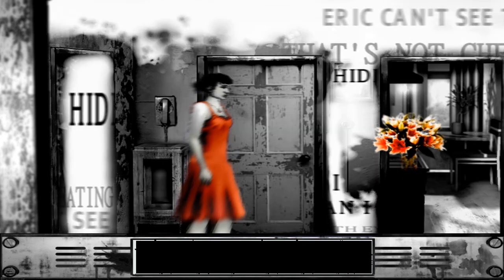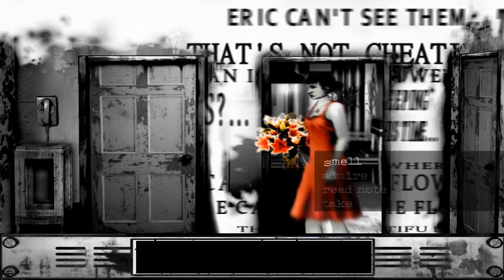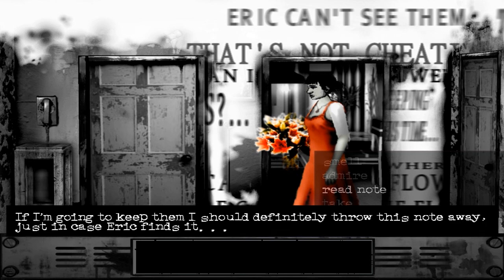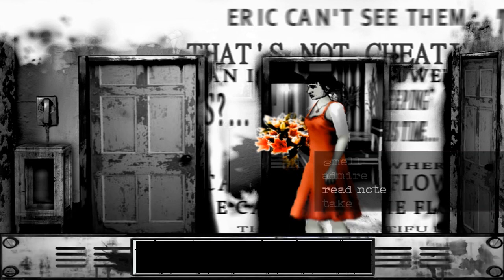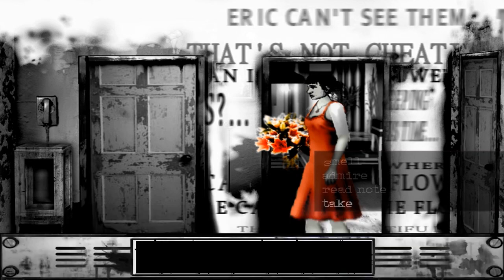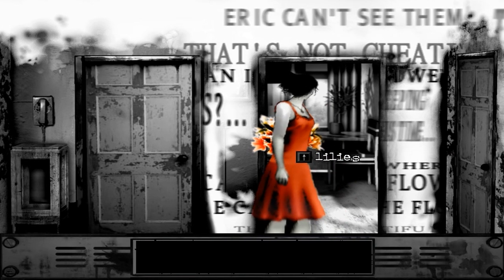I'd really like to keep them, but I don't want Eric to know I have a secret admirer. Let's do something with the flowers then. Eric can't see them. I like this — smell, admire, read note. It reads: 'I know one day you will say yes.' I'm going to keep them — I should definitely throw this note away just in case Eric finds it. Yeah, he won't be a happy man. One last admiration — they're the prettiest flowers I ever got. I love them, they're absolutely beautiful. Spelled incorrectly, but fine.